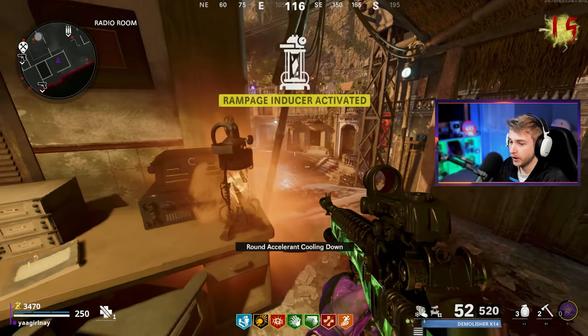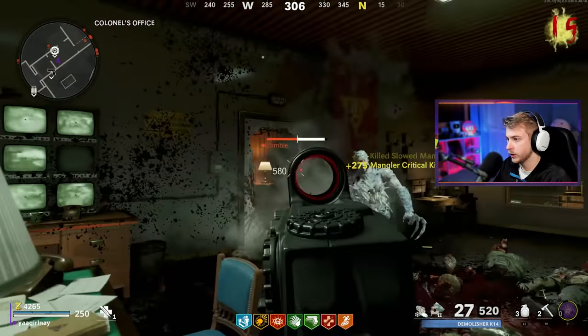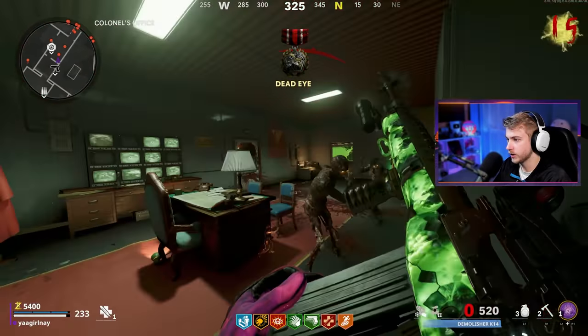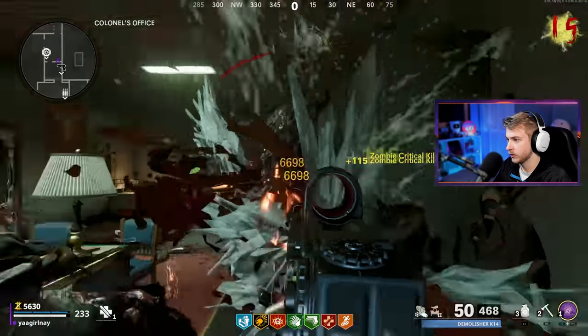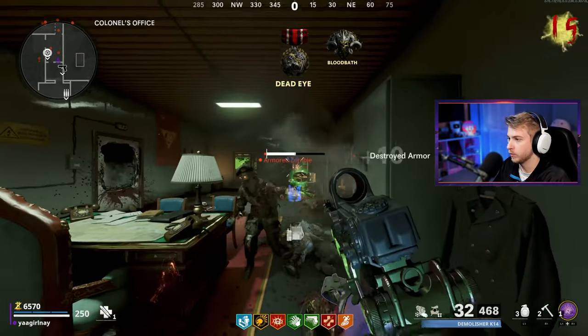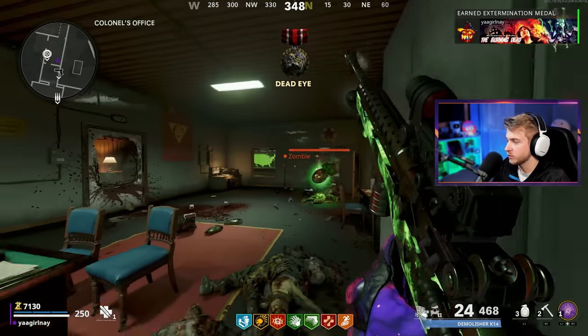I'm turning on the Rampage Inducer. Hopefully I can survive. And now we're home sweet home — in kernels. It's gonna look like some free and easy crits to me. Except for when I have to reload. Speed Cola feels like it does nothing in this game but speed up putting barricades on and spinning the box.